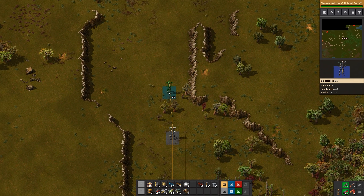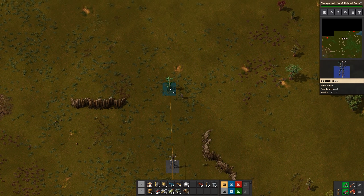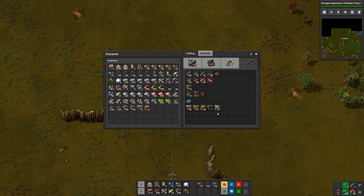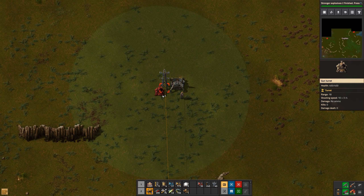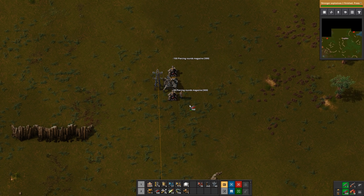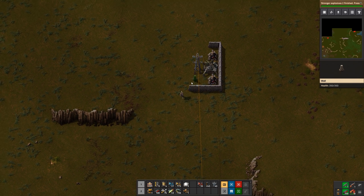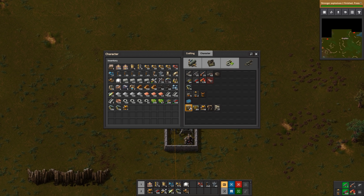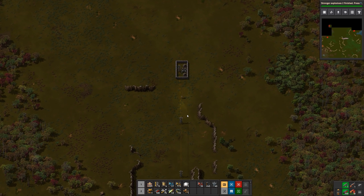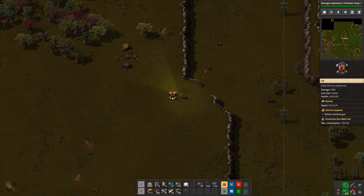I'll have to navigate these cliffs. It looks like the research queue is done, so we'll need to queue up some more. I'll put the radar down right here, make some more wall, and put a couple of turrets. I'll give each turret half a stack of ammo, then wall the whole thing in.